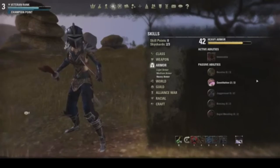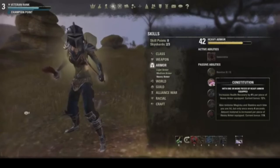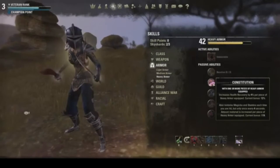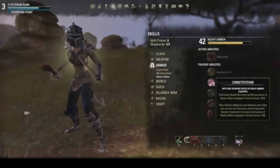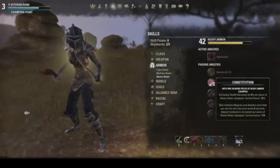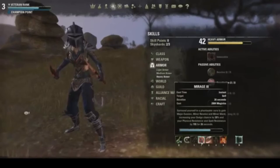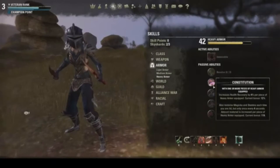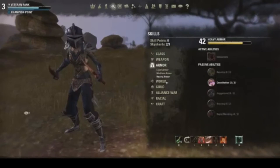For heavy armor, the only passive I got was Constitution. With 1 or more pieces of heavy armor, this increases health recovery by 4% per heavy armor piece — I get about 12%, so I have 3 heavy armor pieces and 5 medium armor pieces. It also restores magicka and stamina each time you are hit, but only once every 4 seconds. As a Nightblade and Vampire, you have occasional skills like Mirage that give dodge chance, and when you do get hit, it restores magicka and stamina while increasing health recovery.